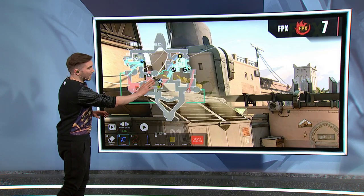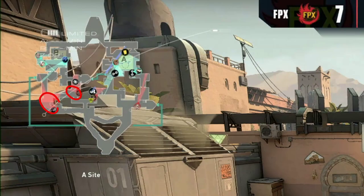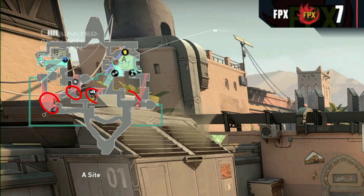This is a very basic setup by FPX on the attack. We have a C default on every single line — players on long, on market, on A short, and also on showers. So basically almost every line is covered when it comes to making an attack or trying to defend a push from the defenders.